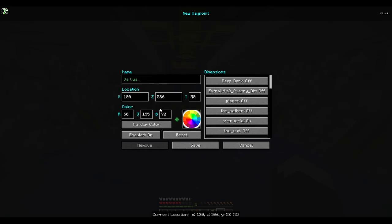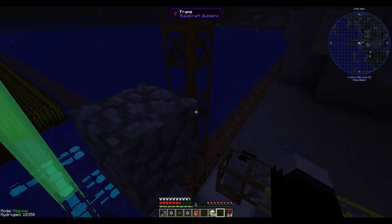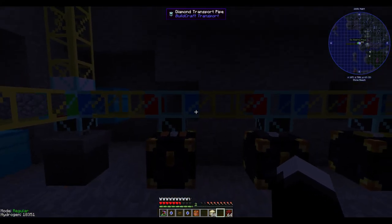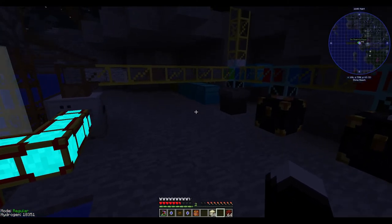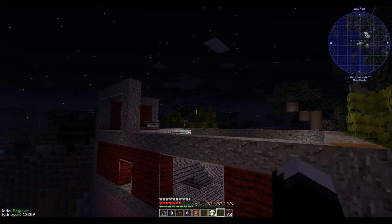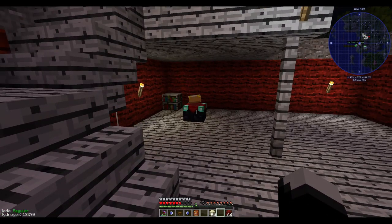I put a chunk loader right by the oil setup, so that should stay loaded and keep pushing oil constantly. The quarry is now getting power and I like how it's green. This is the only part of my systems that is 'dirty' — it will produce greenhouse gas in real life. So we see everything is going in, getting sorted as it's supposed to be. That's all set up.